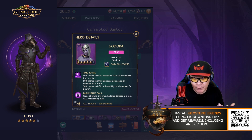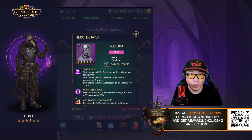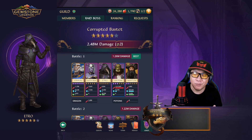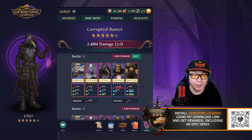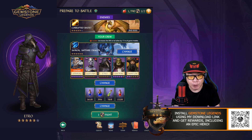Godora is also a really good hero because she inflicts Decrease Defense and Vulnerability — both debuffs that make the boss take more damage. So you have a hero that makes your enemy take more damage, and Etro that makes your attackers deal more damage. Etro and Gorak are best friends because of this synergy — Gorak's special ability deals more damage the more health he loses.